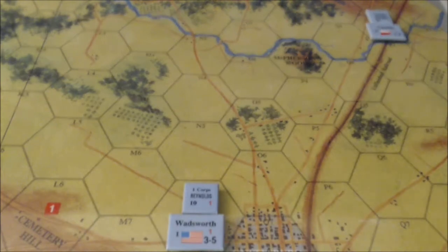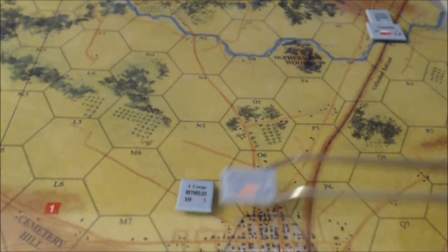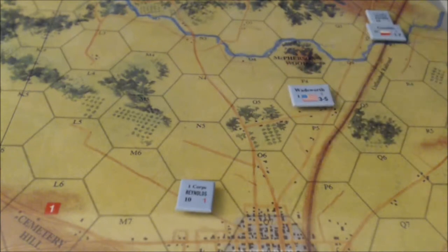Let's go ahead and move Wadsworth up into the McPherson Woods, as I believe was done historically. One, two, three. See if I can get there — or do I have to use a road? One extra movement factor to enter a woods hex unless I'm using a road. There's one. And rough hills — it costs one extra movement point to enter a rough hill. F6.